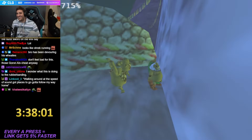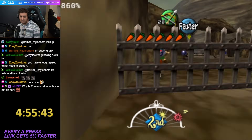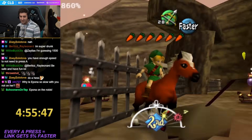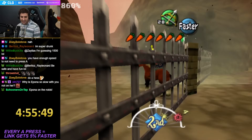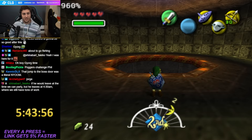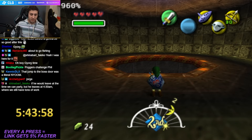Easy, bro! Get good! What the fuck? Flipping Stone Tower without Elegy - it's doable, it's just annoying.